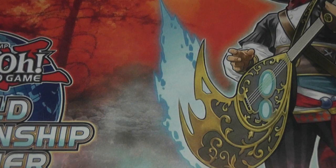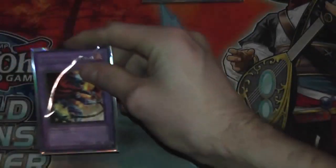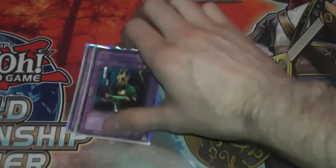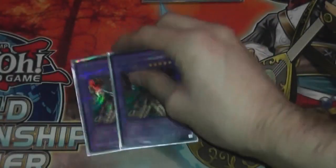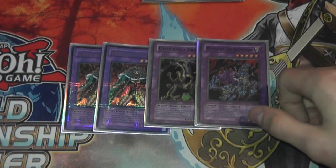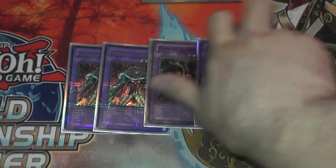We will move on to the Extra Deck. Obviously the Goat tokens are going to be a thing — 3 Thousand-Eyes Restrict. Obviously if you're playing Goat Control you want to play 3 of this card, it's fairly basic and standard for every list. Then the level 3s for Metamorphosis — nothing crazy, just the Chimeratech and the Dragoness. Then the level 4s — we play Darkfire and a Carbuncle Warrior, also nothing super crazy. Level 5s: 2 Balter, 1 Fiend Skull, and 1 Reaper on the Nightmare. You'll go into these semi-frequently with Air Knight Parshath — it's just bound to happen, really good to have those.